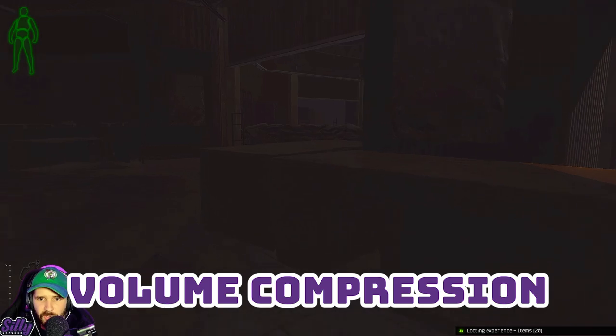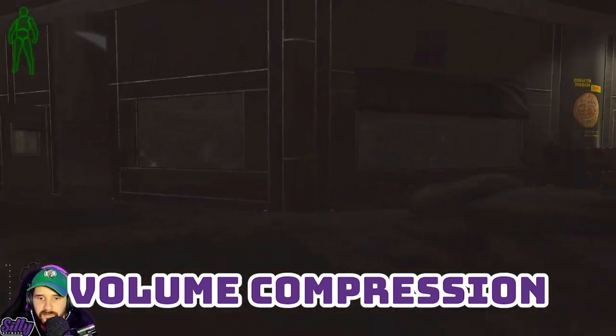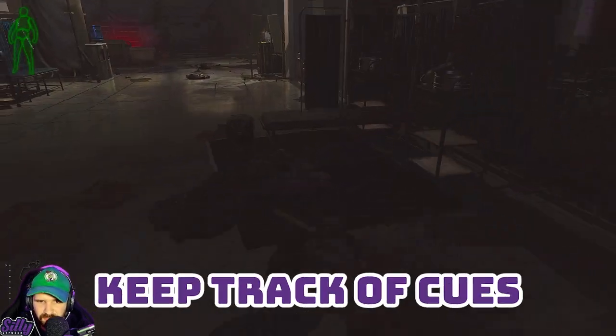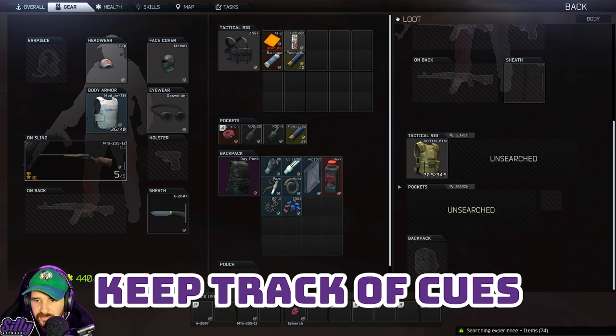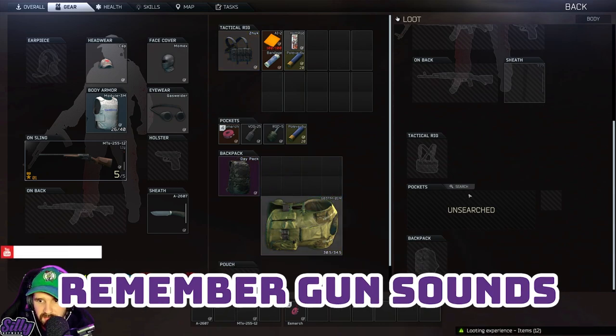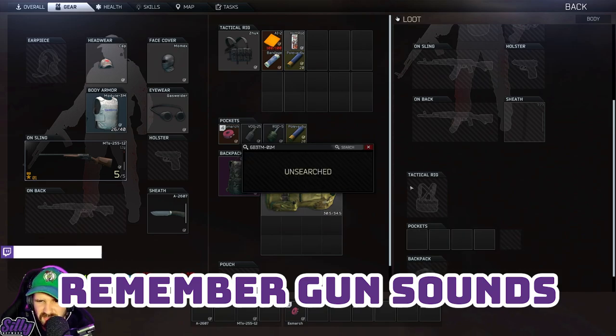Turn your game sound up and use compression if you can — this will allow you to hear people without damaging your ears. As someone with tinnitus, please protect your ears. If you can, keep a mental image of the map. When you hear gunshots and grenades, you can keep track of what's going on around you and adjust accordingly. Over time, you will learn what different guns sound like and can use this information to track specific groups of players.